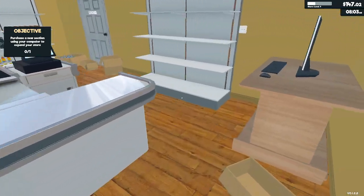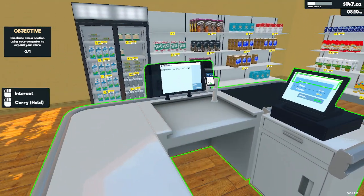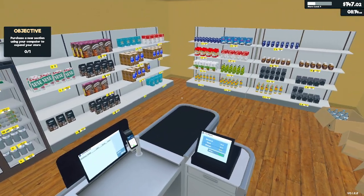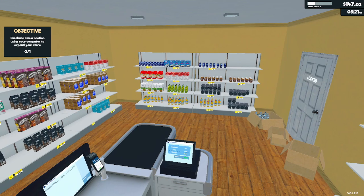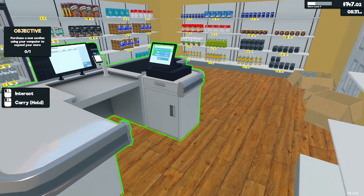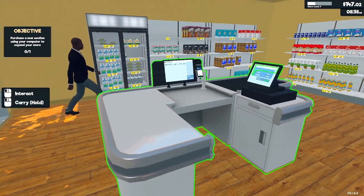Let's get open. Go ahead and smash that like button if you like these episodes — I appreciate everybody. We just got a bunch of stuff in; it looks nice. Nice looking store here. Hopefully we do good today. We put the prices in order — they shouldn't be getting stuff for free. We should be pretty good.